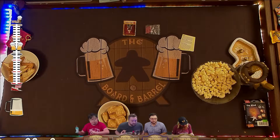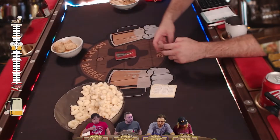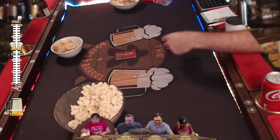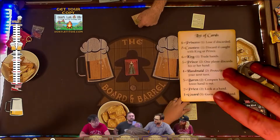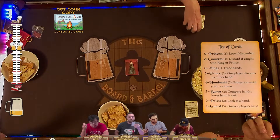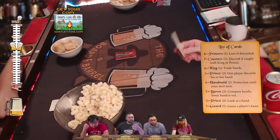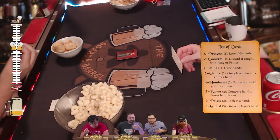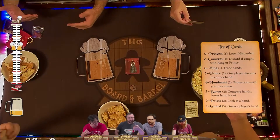Love Letter is a very simple game with a small deck of cards. Everyone is dealt one card, numbered from one to eight - you can see those on the back of your reference card. The number on the left is the value of the card, and the number in parentheses on the right is how many of that card are in the deck. One card is set aside face down so we can't card-count our way to victory. On your turn you draw a card and then play a card.